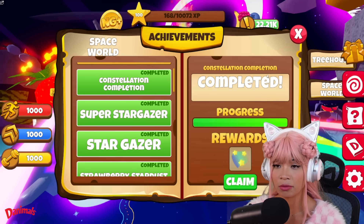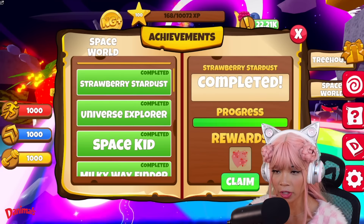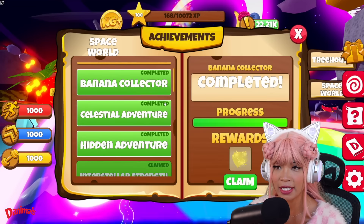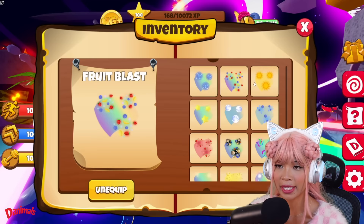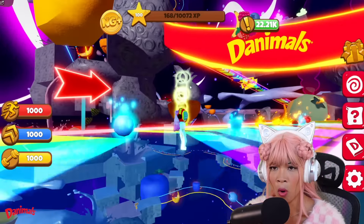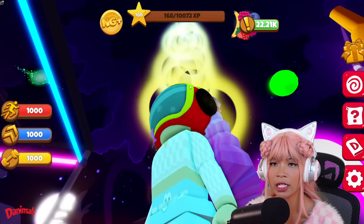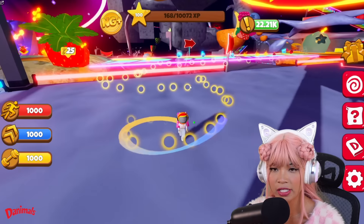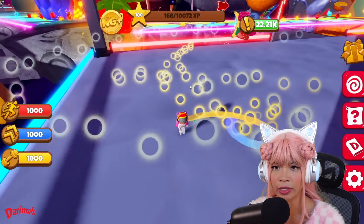Let me show you everything I got: Constellation completion, Super Stargazer, Stargazer, Strawberry Stardust, Universe Explorer, Space Kid, Milky Way Finder, Cool Comet, Banana Collector, Celestial Adventure, and Hidden Adventure. I have so many pretty trails now. Let's equip the solar eclipse. Wow — it's literally the sun. That is so pretty. When I run it looks so cool. The trail is a pretty yellow to blue gradient and the solar effect is really cool. They look like bubbles almost.